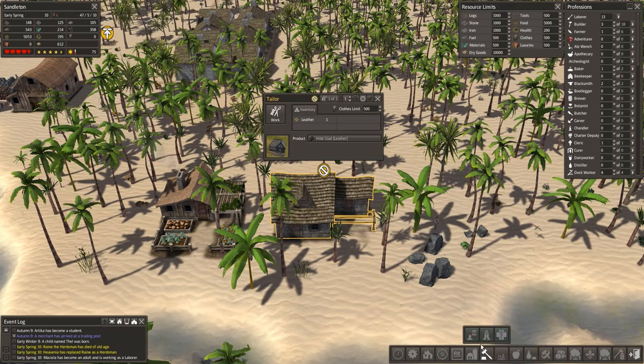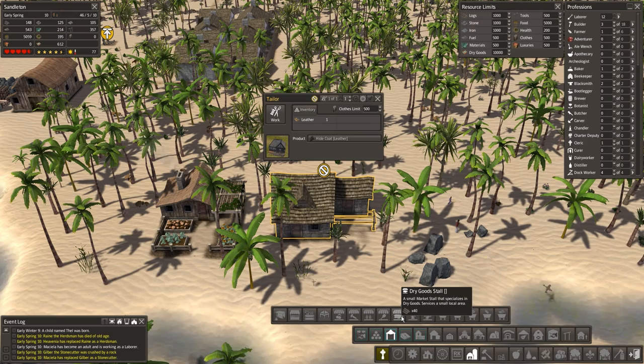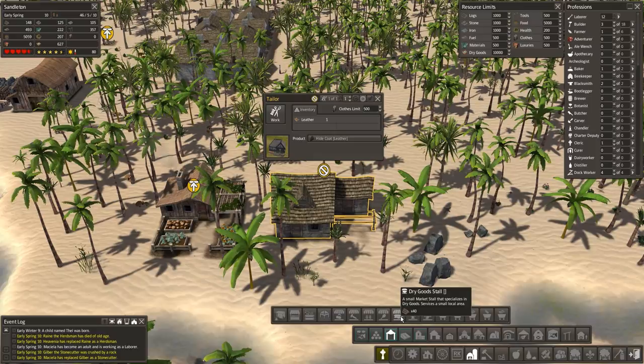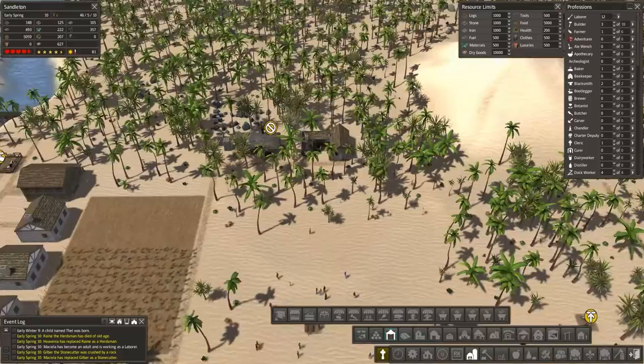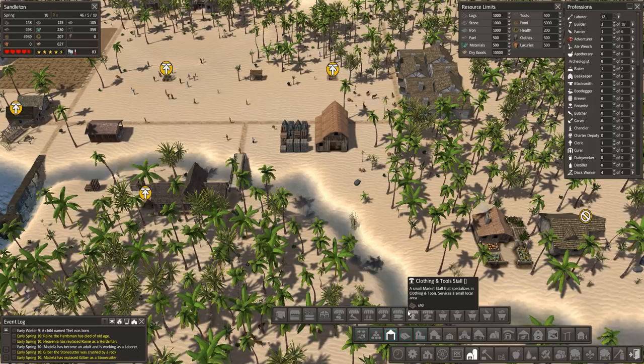I wonder if there's a cart or some kind of storage just for leather — it probably isn't. Oh, somebody's dying — is that the first person? No, two people have died. Oh dear, the problems are going to start kicking in now. Protein, dry goods — is leather classed as a dry good? That's a question. Clothing and tools.